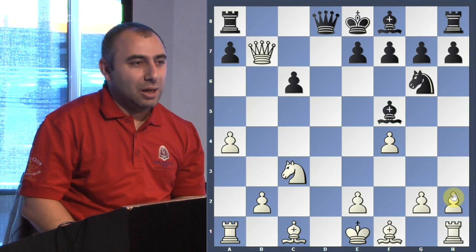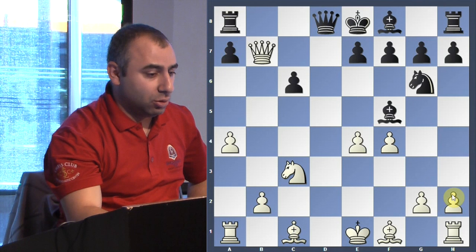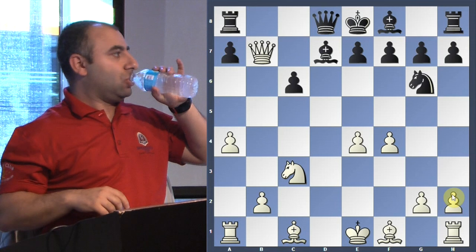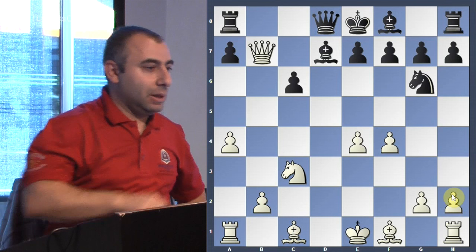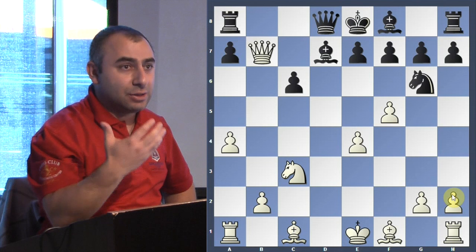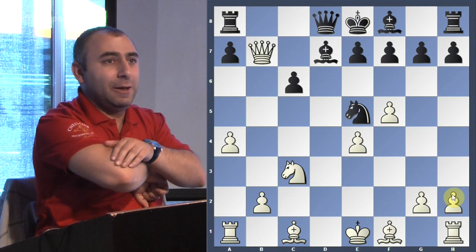Now the bishop has to move to d7 to protect. We need to continue playing energetically. The next move is pawn to f5, attacking that knight. Very nice — attacking the knight. The knight has to move. Now continue with the initiative — that means developing and attacking. That's what we're planning to do: attack and attack.